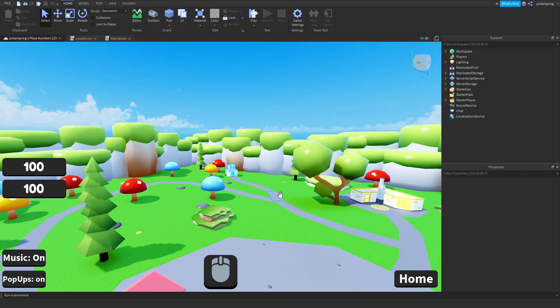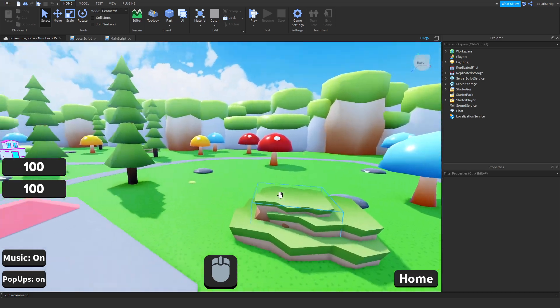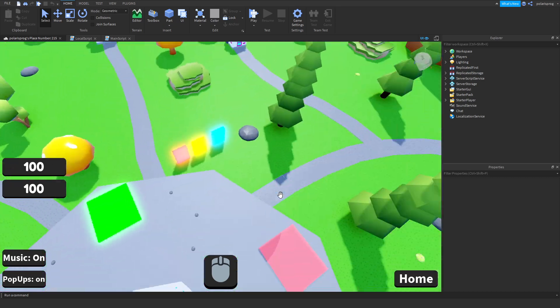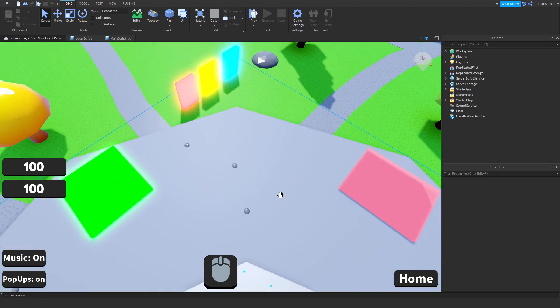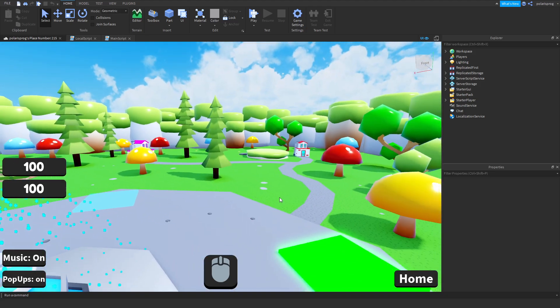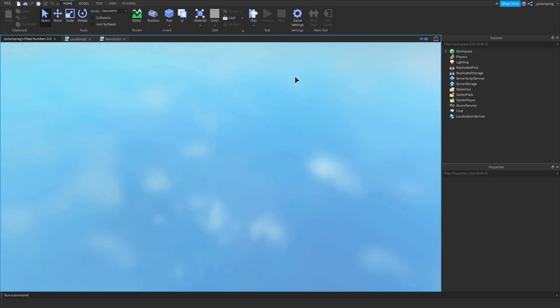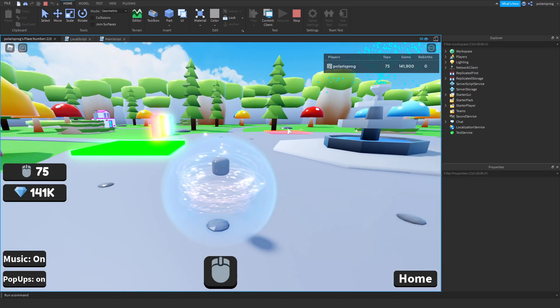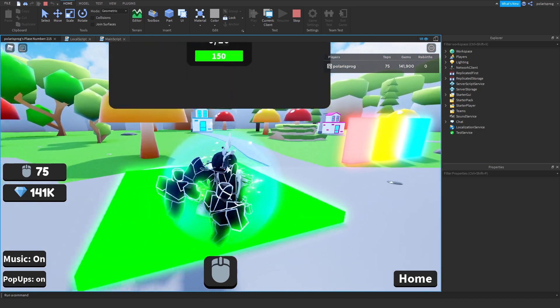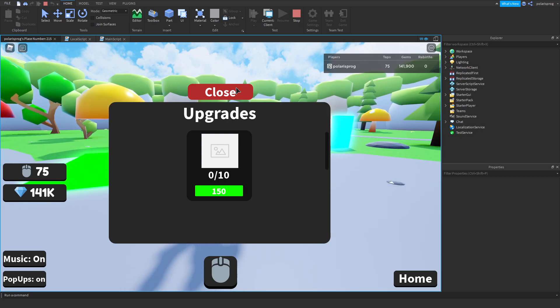Hello everyone and welcome back to part 14 on how to create a similar game to Roblox. In this tutorial we will be adding a saving system for the upgrade shop and I'll be showing you how to add more upgrades in the future. If you go ahead and play the game right now our stats do save but we still have only one upgrade, and this is bad because we want a lot of upgrades.